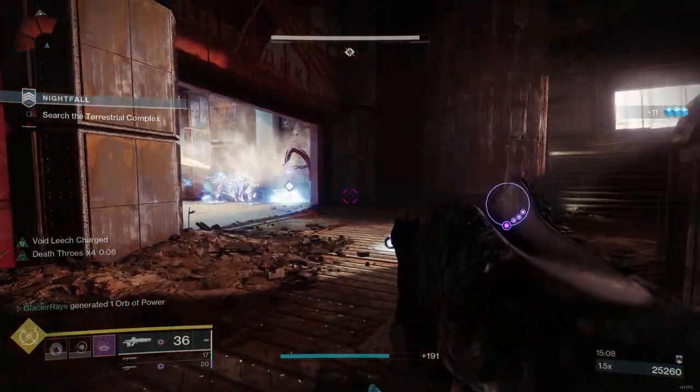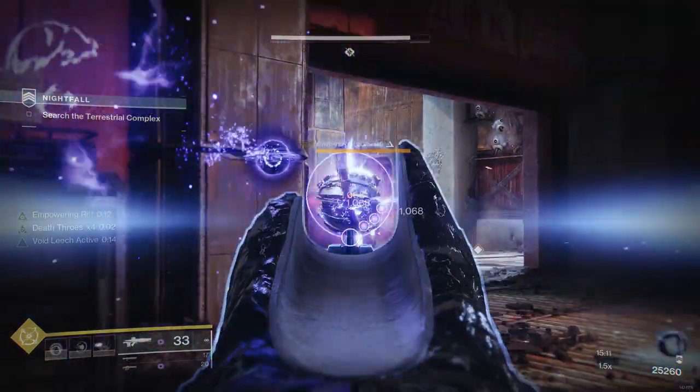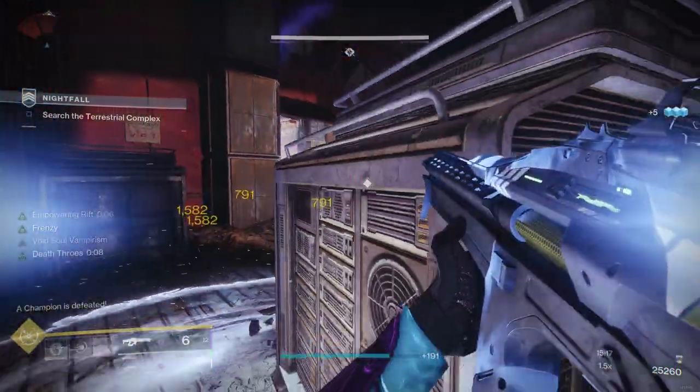Also having more forms of healing available makes it safer to choose Empowering Rift over Healing Rift. I'm not running anti-champion mods here as I wanted to keep this build activity neutral — you can obviously add those as necessary, but as you can see it's still perfectly viable to take down these champions without them, depending on the activity.